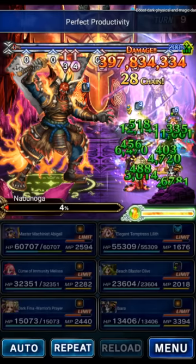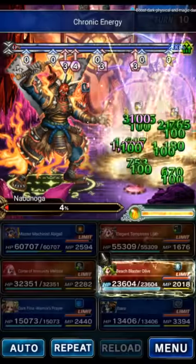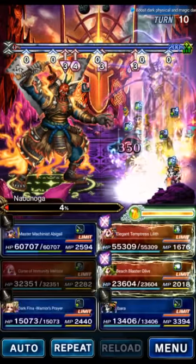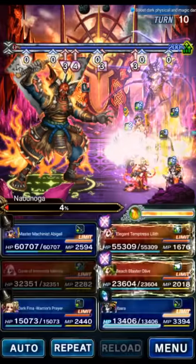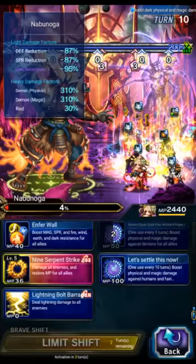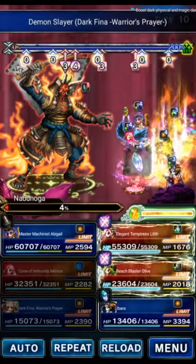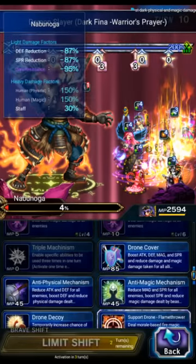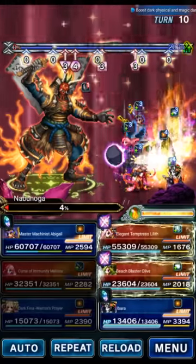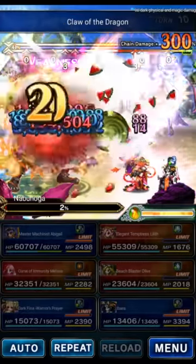Now we kill the boss. The boss has 25 damage mitigation at this point but we're good to go. We LB Lilith, SLB Olive, SLB Fena for chain count. We do Extreme Nova on Fena. We SLB Melissa targeting Fena to make Demon Killer ready, then Demon Killer on Lilith. Abigail Triple Bolting for chain count, just in case it wasn't done earlier — now it definitely is. There it is — the rank one clear.